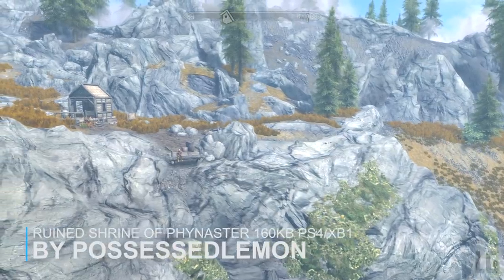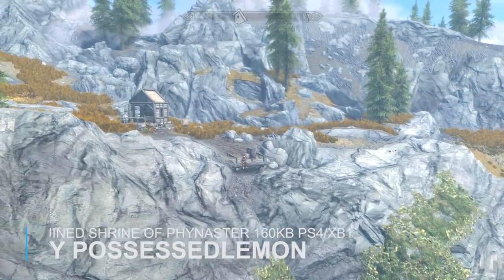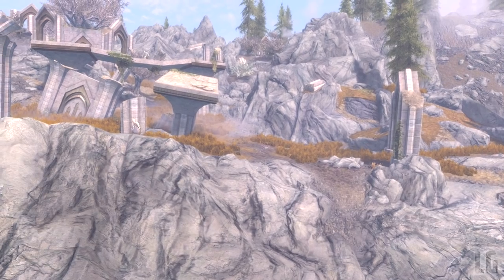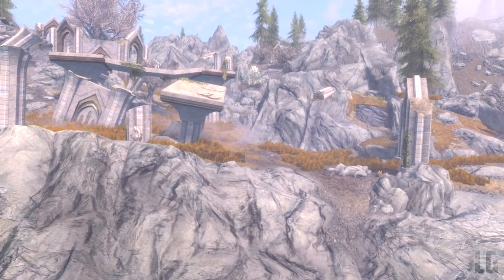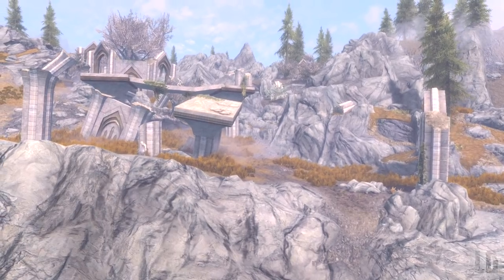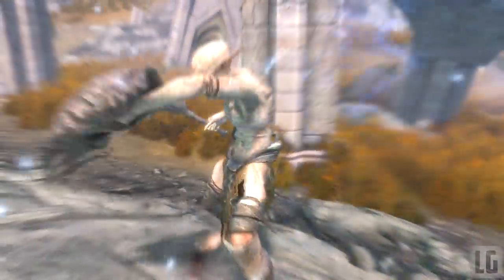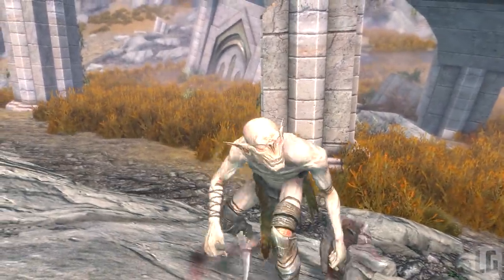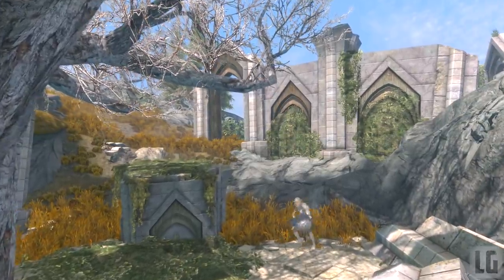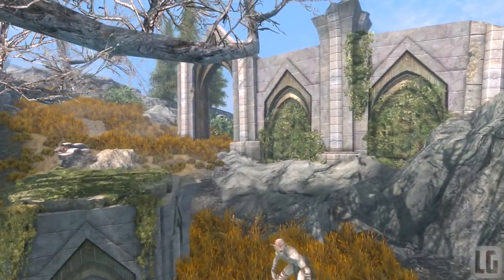Finaster, god of longevity, is worshipped by both Bretons and Altmer and is the source of the elves' long lifespan. Though nearly all snow elf ruins have since faded into dust, the shrine of Finaster still hints at its former glory. Priests and adventurers fear its corrupted inhabitants, but perhaps a champion will arise to cleanse the holy place and receive the blessing of Finaster. This mod adds a shrine that gives you a blessing — it lasts 8 hours and improves magic resistance by 10%, gained by activating the fountain you can see in the video.